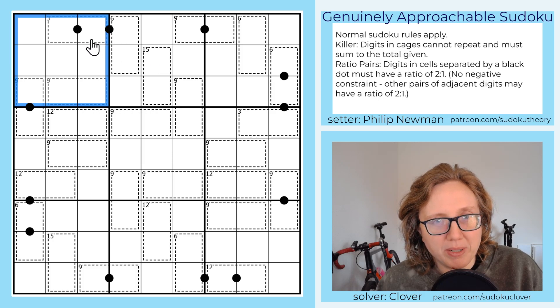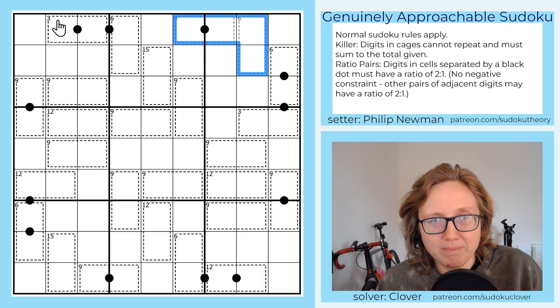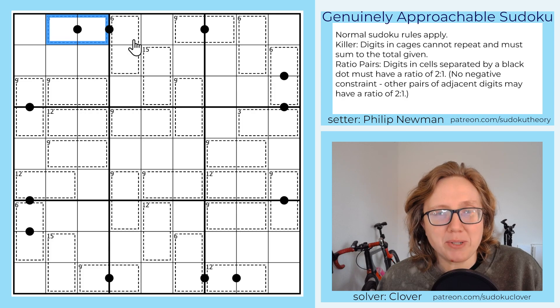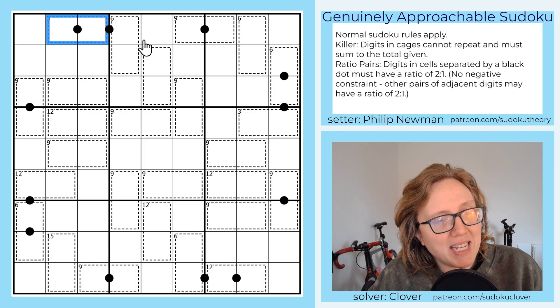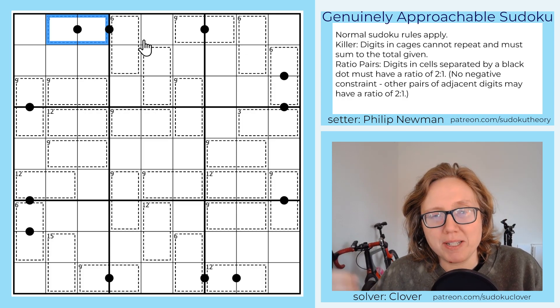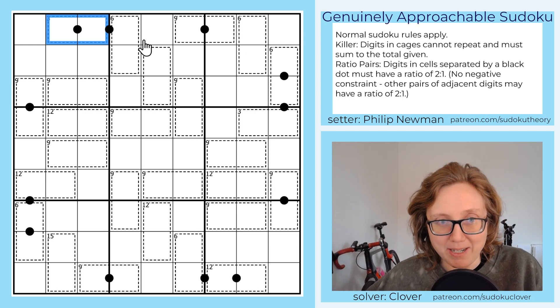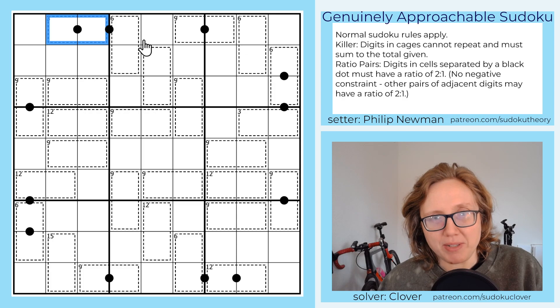We also have Killer Sudoku. That's these dashed outline cages in the grid. Each of them has a clue in the top left corner, and the clue tells you that that is the sum of the digits within that cage. So for instance, the digits in this cage have to sum to 3. There's also a standard rule in Killer Sudoku that digits can't repeat in a cage. In this particular puzzle, we don't actually have to use that rule to solve, because all of our cages are contained fully within one row or one column. But in general, in Killer Sudoku, that is a requirement.